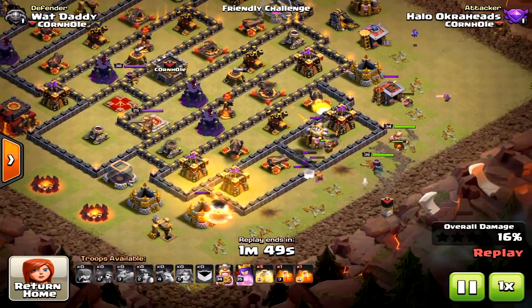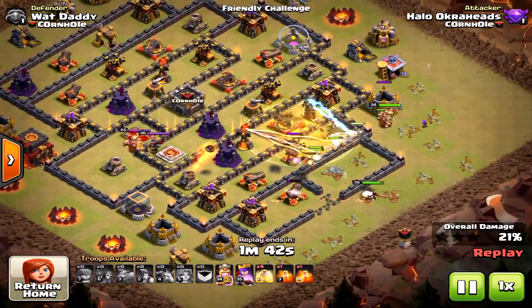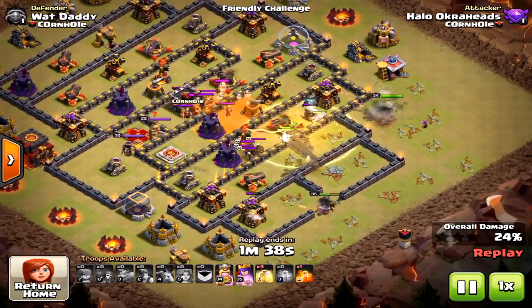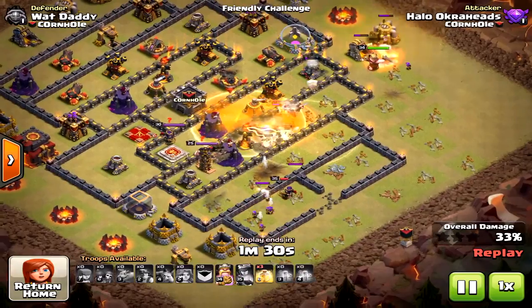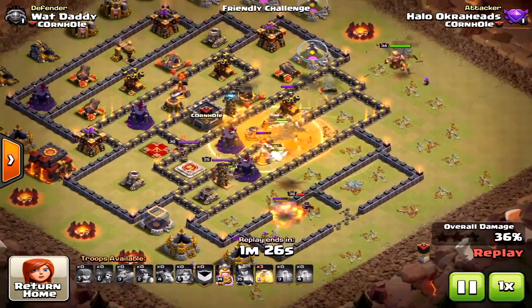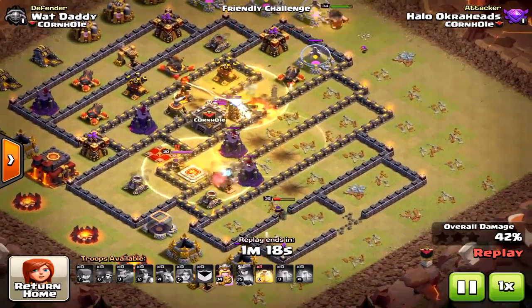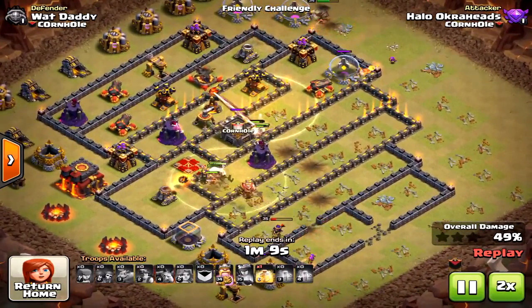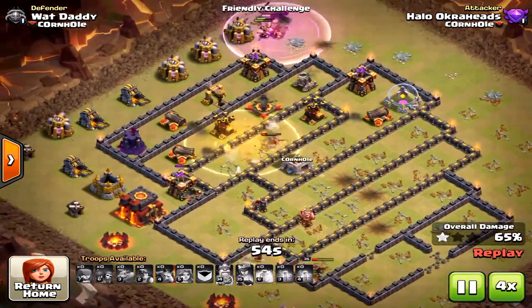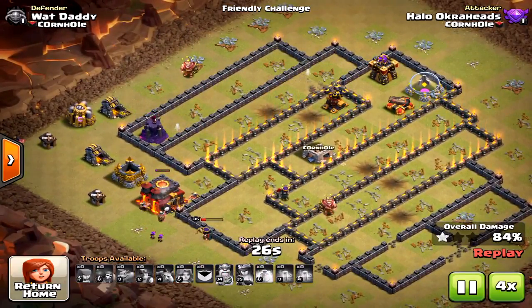This attack had better success because the queen was able to get into the core. Working with the miners, she takes down cannons and archer towers in the center. The king and valkyries aren't doing much on the sides, but the queen is really helping in the core. However, that inferno and the wizards on top are still destroying my miners - extremely hard base. If the king had also gone into the core it might have gotten the three star.